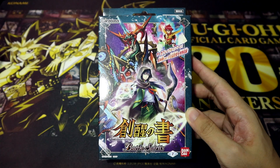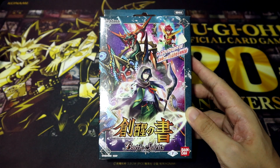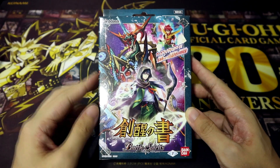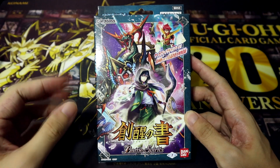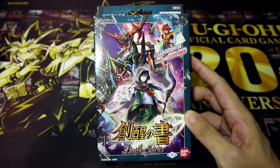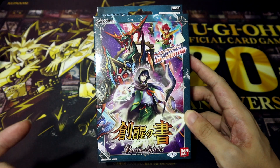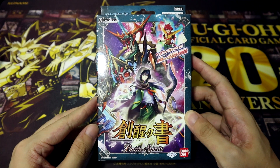So far on my channel, the only Battle Spirits products I've opened are stuff that's been relevant to the other content I've been doing — for example, the Battle Spirits collaboration boosters and more recently the Gundam collaboration boosters. This is my first opening of a main series Battle Spirits product on this channel, and the reason why I'm doing this is because this product essentially represents the very beginning of a brand new phase in Battle Spirits known as the Rebirth Saga, and introduces a brand new mechanic known as Tensei in Japanese, or Rebirth.